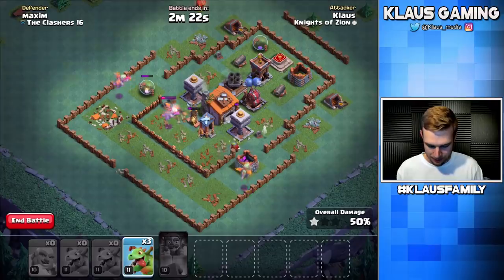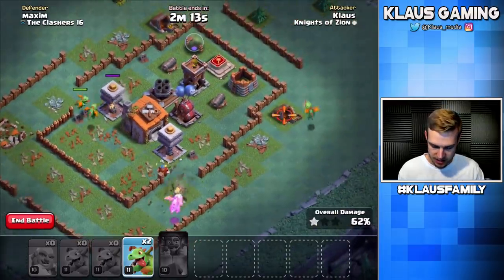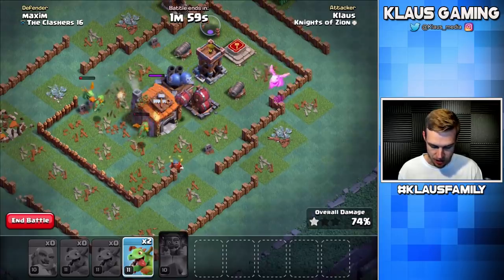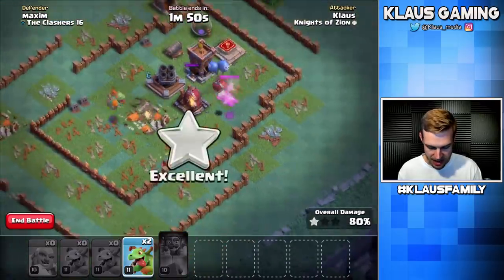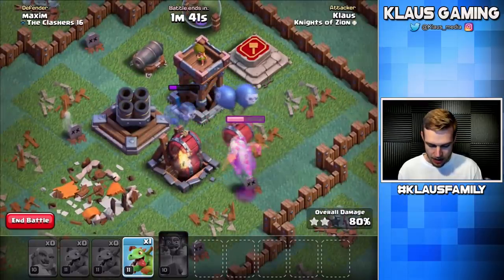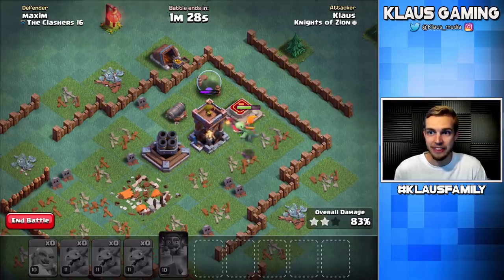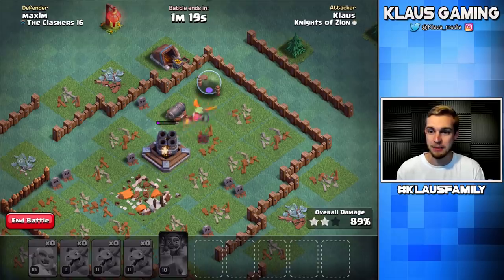We got one star and we're going to get the two star — we just have to play it safe and do it smart. Let's get a baby dragon in there to take out this gold mine. The air bombs are going to be a problem. Now that corner building over there is gone, we may be able to get in there and snipe that air bomb while the other two baby dragons are distracting. Builder hall goes down — boom, that's going to be it. That baby dragon over there did not have very much health. Come on, take it out — yes! There's only one air-targeting defense left — yes! I think we just three-starred. I did not expect that at all. That was my final attack. Baby dragons aren't so bad after all!